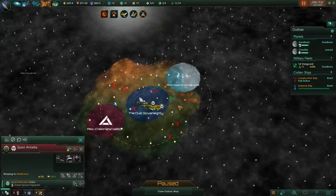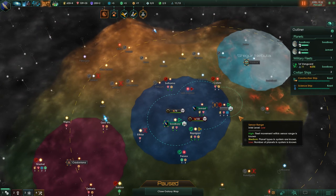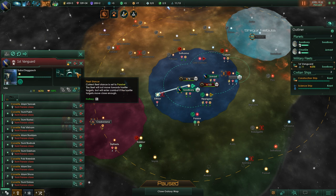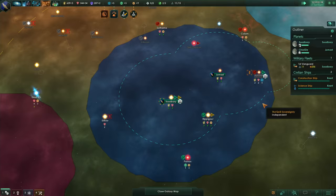The wormhole station is done - you can see our range has increased a fair bit. Build me more mining stations here. Fleet has been repaired. We're going to go and blow up the pirate station over here - I'm going to send them there and tell them to be aggressive, so they'll automatically find the pirate station. It has a strength of about 110, so our fleet of 256 should be able to handle that just fine, and then the pirates will be a non-issue.